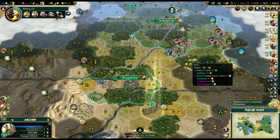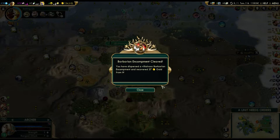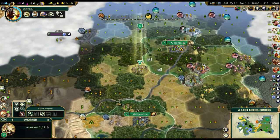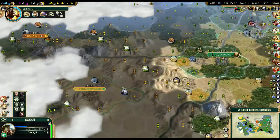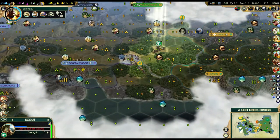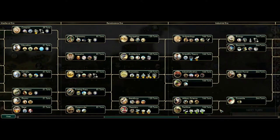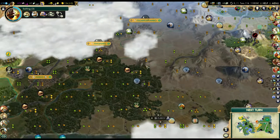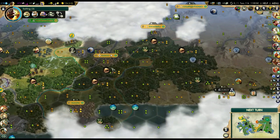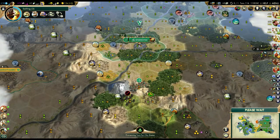Pachacuti has completed the Pyramids, so that confirms we're going to be going to war with Pachacuti first. There's an iron swordsman there - that's terrifying. I might actually lose my Chinese archer. We're definitely going to war with Pachacuti first even if he has the greater army. I think we're just going to rush - get artillery and try to take his capital. We'll probably march through Cusco and try to take it because he is wonder-spamming and that city is going to be very valuable.